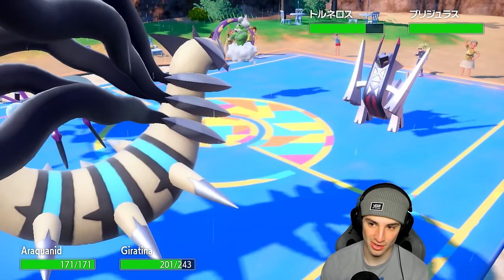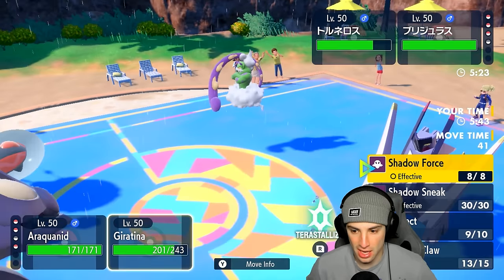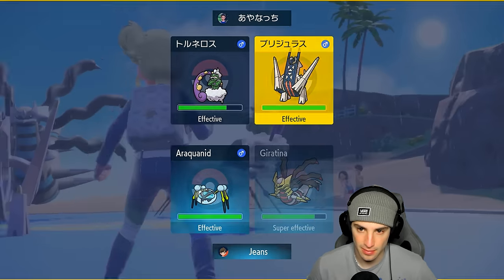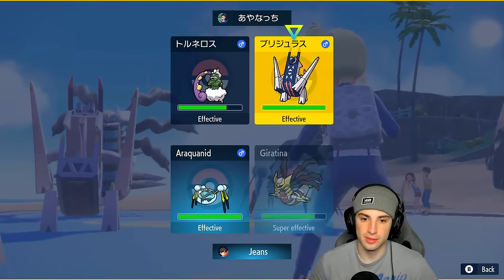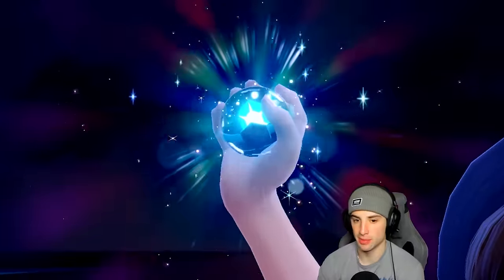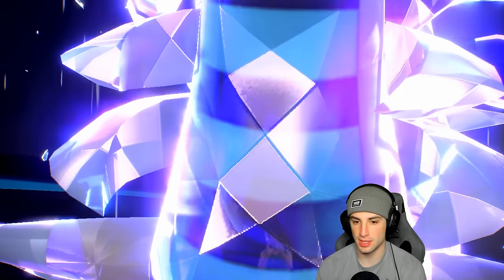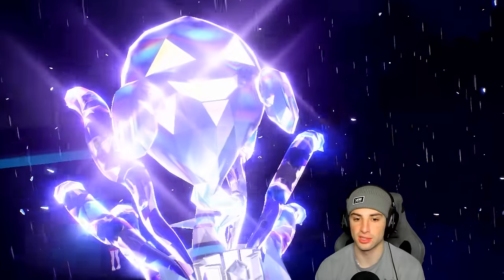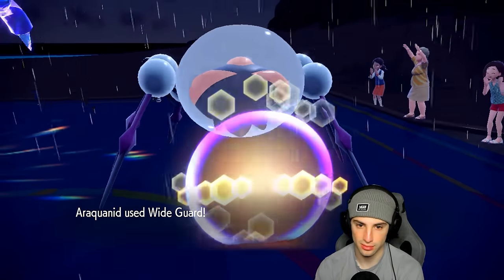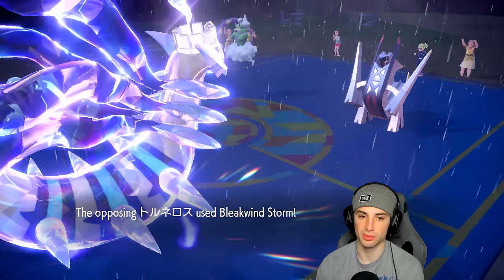They go into Archaludon — they still have their Terra. I go Wide Guard and Shadow Force this turn. Terrastalizing too, just for that damage output. We get rid of our Dragon typing which is good news — we don't want Dragon typing if they have Draco Meteor. Playing smart — Wide Guard blocks Bleakwind Storm. Now we're looking for Giratina to get after things, but Tornadus is fastest on the field.